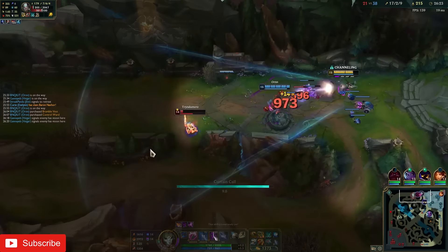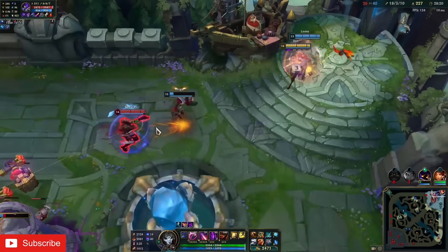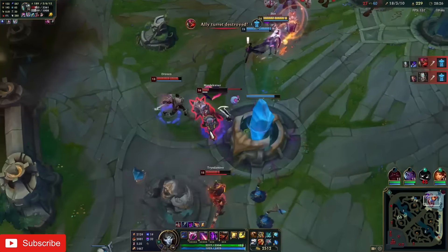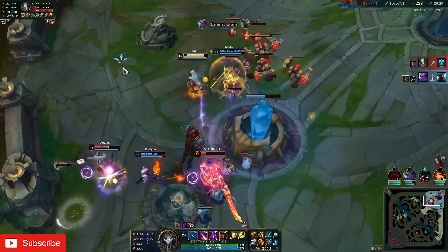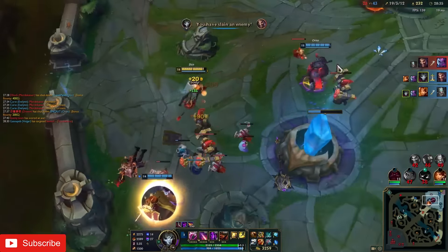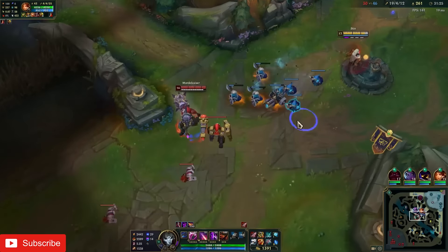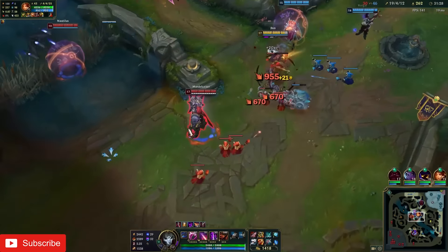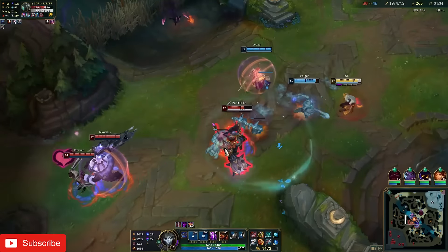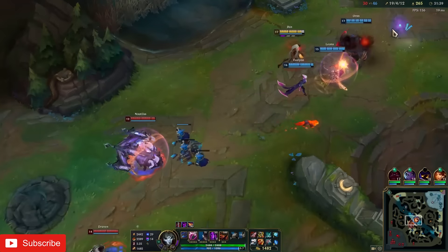Moving on to tips and tricks. Because your 4th shot is an execute that does more damage to lower HP targets, you generally want to lead with Q then 4th shot, rather than the other way around. However, this is only for when you want to maximize your damage — sometimes there are other considerations. For example, if you don't know whether you'll have time to land both hits before an enemy exits your range, you'll want to lead with the one that does the most damage, which is 4th shot. Then you can see if you can land the Q, and if you can't, it's no big deal. But leading with Q and then finding you're no longer in range to hit 4th shot is quite a loss, so it's a scenario you'll want to avoid.